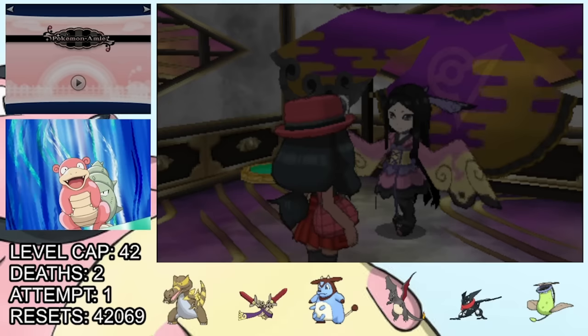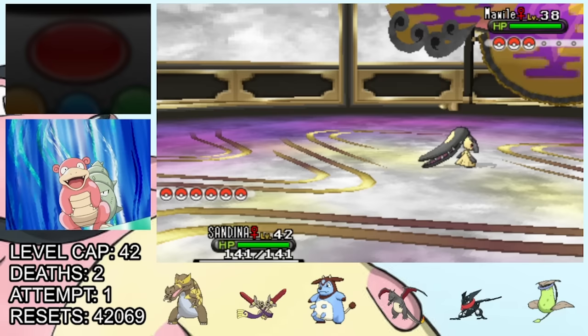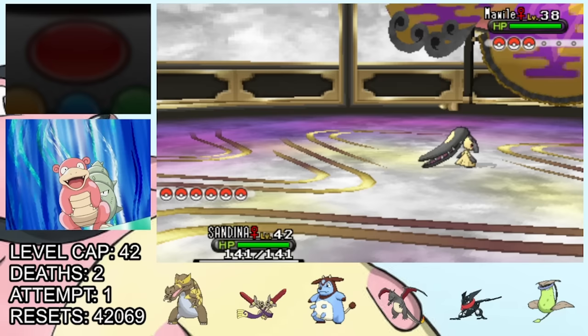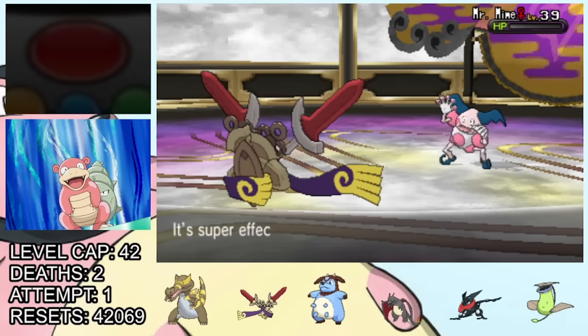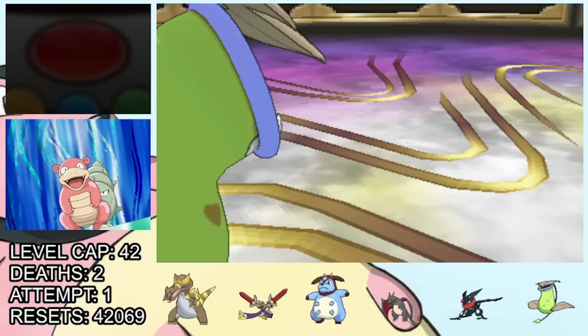The gym leader Valerie specializes in Fairy types, and leads with Mawile. This Mawile doesn't actually have a Fairy type move, so we're safe to put in Krookodile and take it out with one Dig. Next she sends in Mr. Mime, who does have a Fairy move, so we swap in Doublade. We easily take it out with Shadow Claw and Shadow Sneak. Finally, she's down to her ace Sylveon. Doublade does good damage but it gets a heal and Doublade gets too low, so we swap in Victreebel, who cleans it up with a couple of super effective Venoshocks.